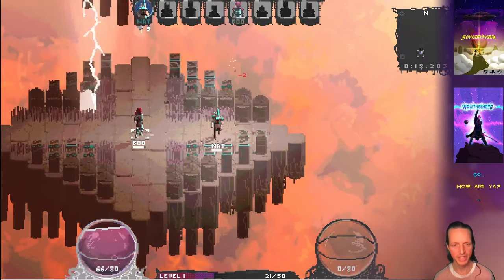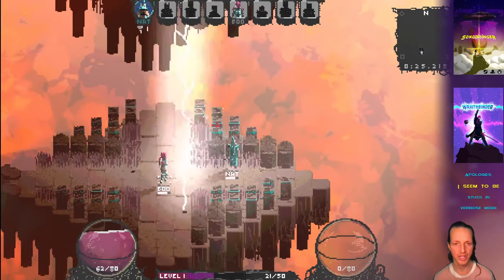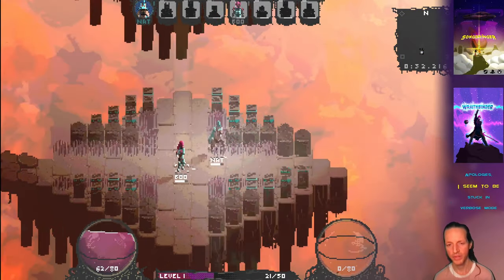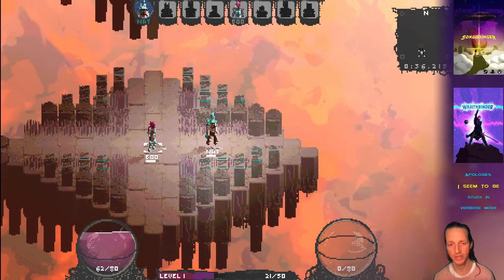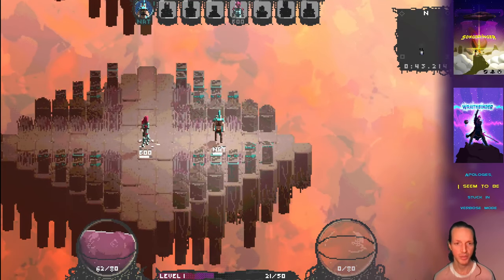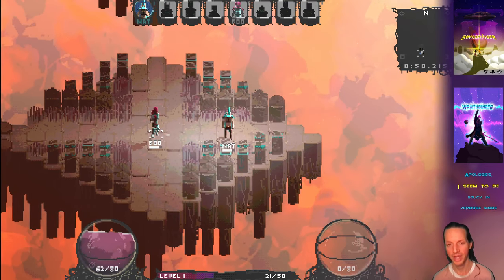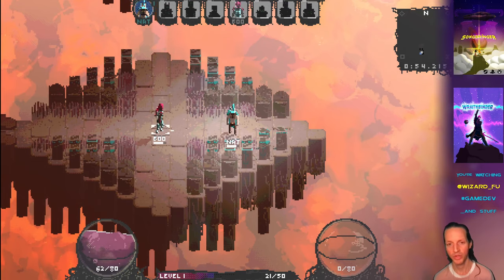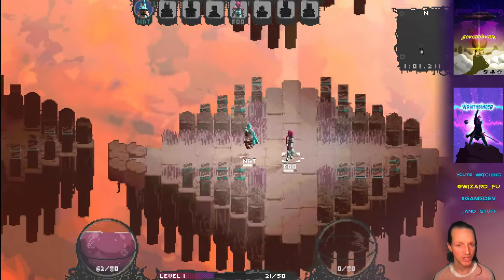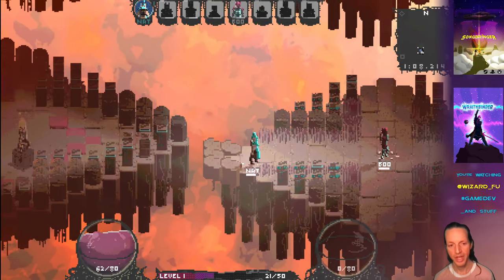Chain lightning does damage and is also a visual effect. What's nice is that even if an entity is invincible — whenever an entity gets hit it becomes invincible for about half a second — the chain lightning still visually chains to every nearby entity. At first the lightning didn't chain much because of invincibility: you'd get hit and it wouldn't chain to a nearby creep because they were already taking damage. Now it visually chains to every single entity nearby, but only applies actual damage to an entity that can currently take damage.